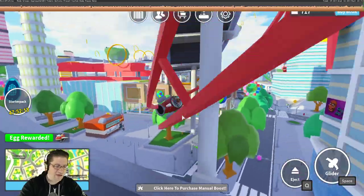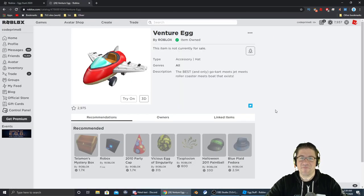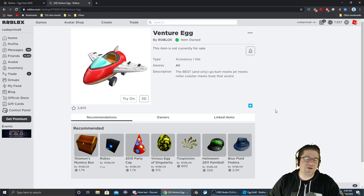I think that was it — I think we got it. Let's go check inventory. And we did. Right there it is — the Venture Egg. Thank you everyone for watching this episode of Easter Egg Hunt 2020 with me, Heath Haskins, Code Primate.